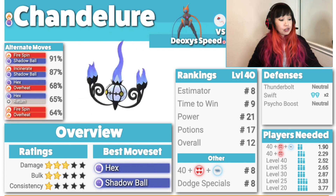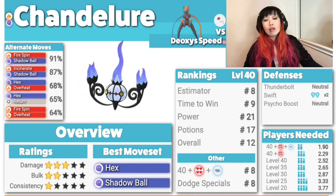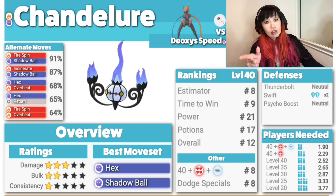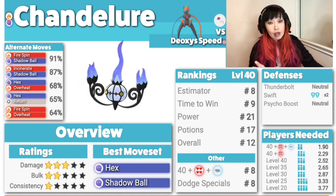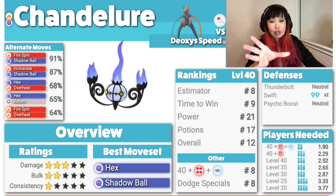Let's look at Chandelure. Damage 3, bulk 2, consistency 1. Best moveset is Hex, Shadow Ball. Ghost double-resists normal moves, so it has double resistance against Hyper Beam for normal Deoxys and Swift for Speed Deoxys. Watch out for Rock Slide on defense Deoxys since it's part Fire. But defense Deoxys does nothing anyway, so for defense Deoxys, just use anything super effective — just make sure you have enough people, because it's tanky.